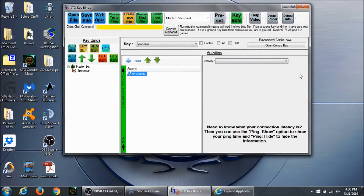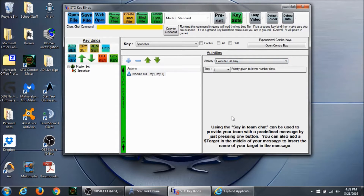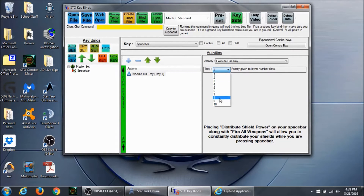I come over to 'Activities' and click on the drop-down menu. What I want it to do when I click spacebar is execute 'Full Tray'. Notice it says 'Priority given to lower number slots' — that means it's going to go from left to right and execute whatever is available going from left to right in the tray every time I push spacebar. This currently says Tray 1, but I want Tray 10 because that's where all my abilities are set up. So I click on Tray 10.